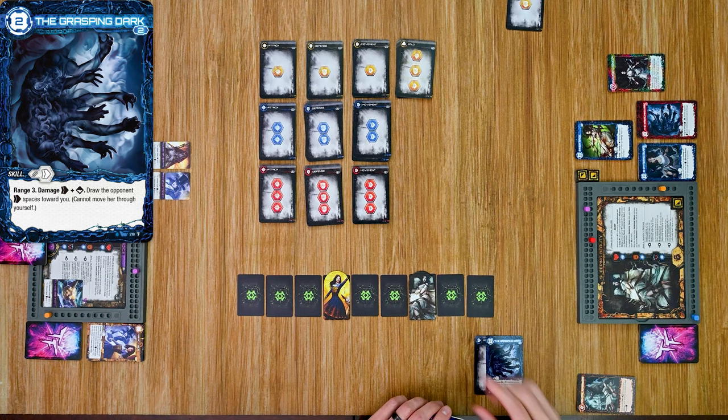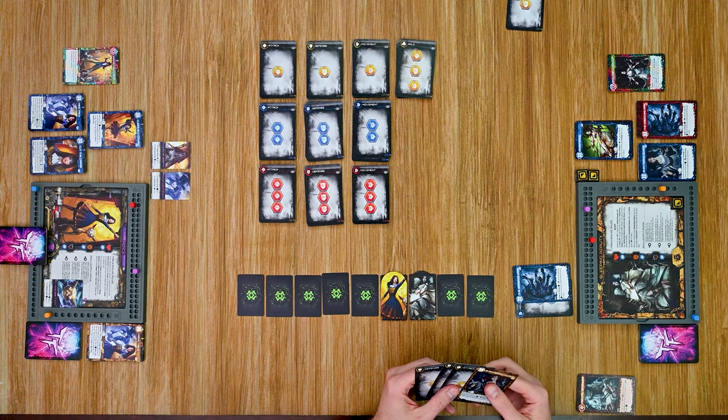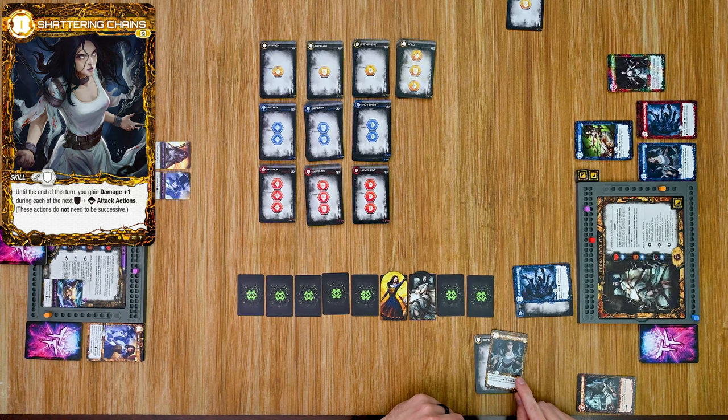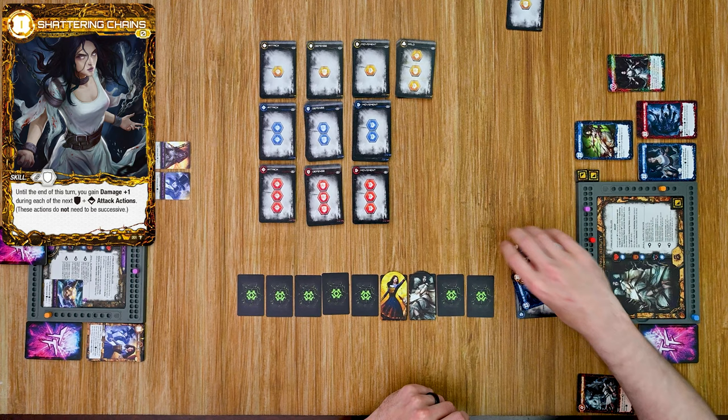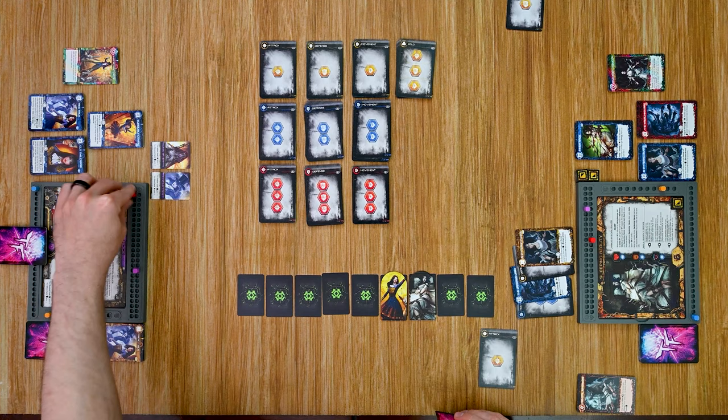Alice is moved two spaces towards Sleeping Beauty. Next, Sleeping Beauty plays Shattering Chains — a defense skill that requires a basic defense card and says: until end of turn, gain plus one defense or plus one damage during each of the next attacks based on the defense card played. This doesn't need to trigger in succession. Then she plays a basic attack, which does two damage to Alice — Shattering Chains coming into play — and she gains one power.